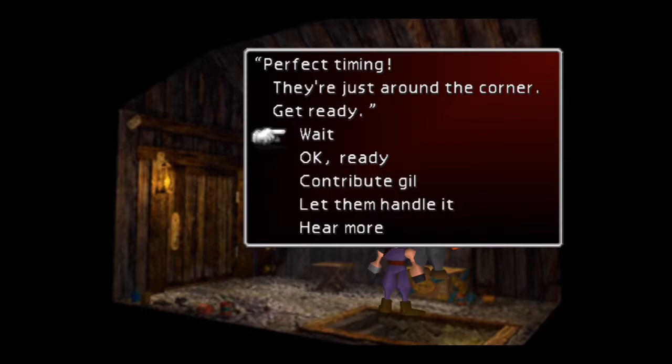First, we can go out and help them, or we can give them gil and let them handle it themselves. You don't want to do that, because you get some pretty nice items. Like the first time, you get a Magic Comb, which is a double growth weapon for Red XIII. Really helpful.